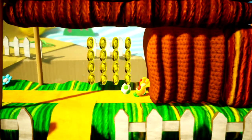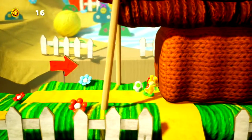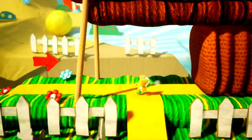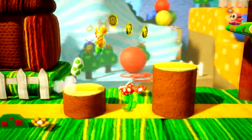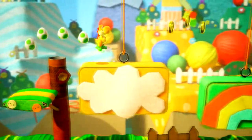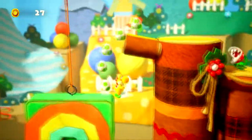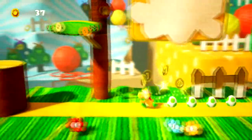Alright, so we begin the first level of this world, Pastel Highway, and the first level is Stitched Together. One of the mechanics here in this level is that we have these little cushion-looking things that you can push in, and then sometimes they will reveal some stuff — it can be flowers, it can be red coins, so just keep an eye on those things.